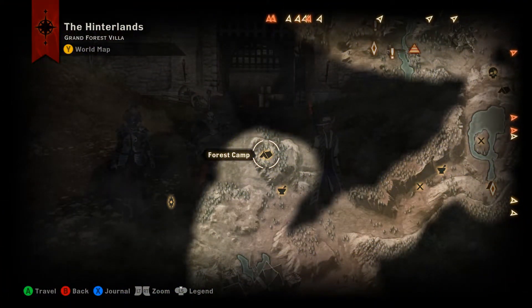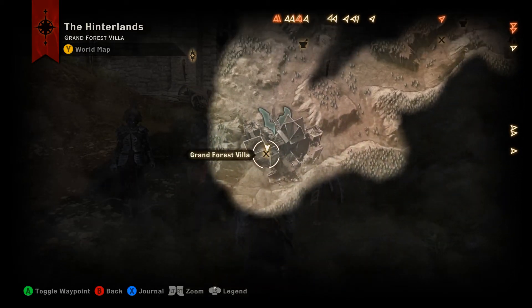Welcome back with another banner collection video. Today we're out in the hinterlands looking for the Ferelden banner. The best place to start your hunt for this is from the forest camp — you want to head down to the mercenary fortress,